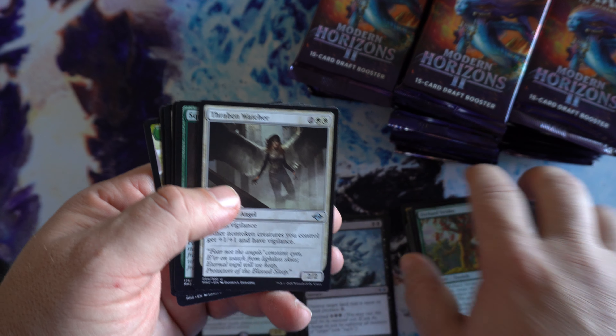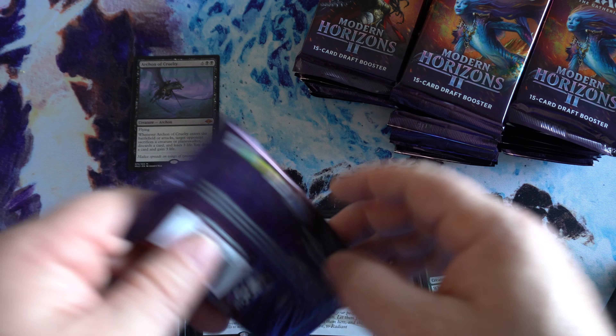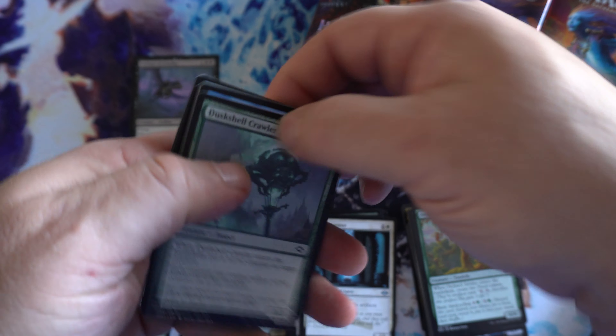Obviously, Fetchlands are always going to be some of the cards people are ripping and looking for. First Mythic of the box — Arcana Cruelty. But overall, good value. I know Ragavan is still number one, although he could be displaced here in the future, it looks like.